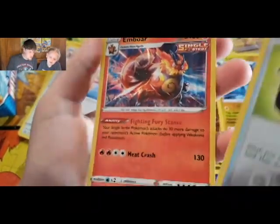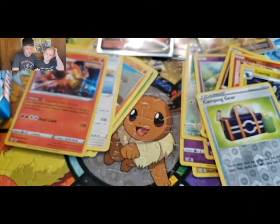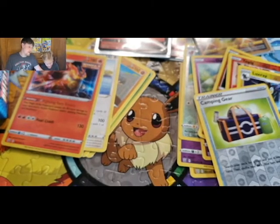A holo Emboar or holo rare — still beating me. The best I got is a green go card regular rare. I did get a couple of reverse rares though.